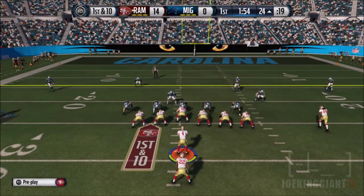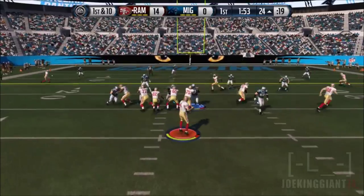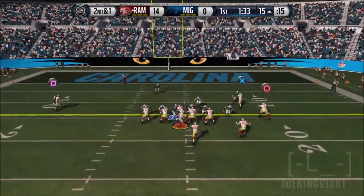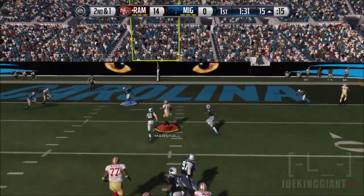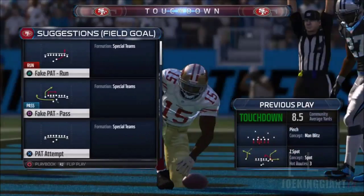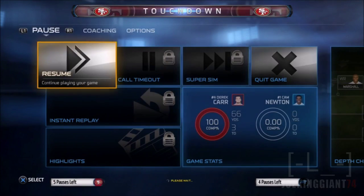On the kickoff I ended up forcing a fumble, which is pretty embarrassing for this guy because the score is already 14-0. Nice play action pass out of the pistol formation, a slant route with the circle button, and Marshall scores the touchdown — 20-0. The guy ends up quitting.